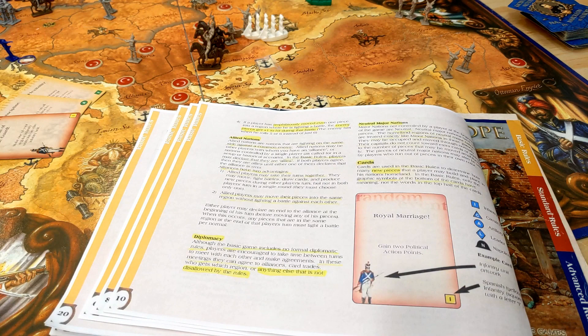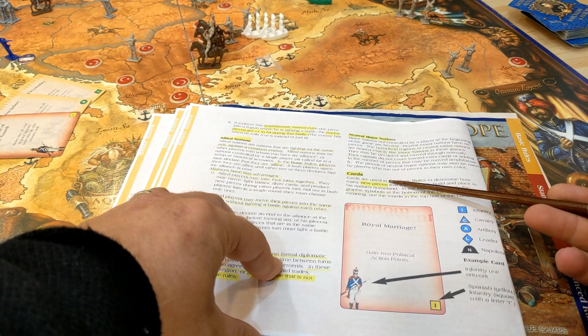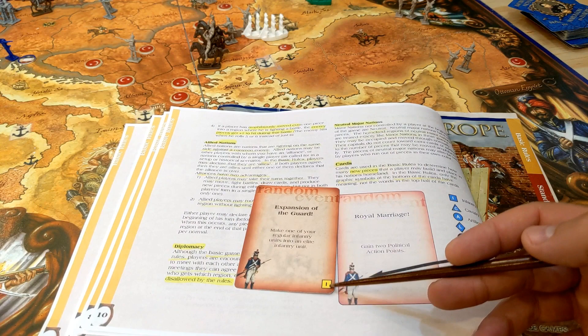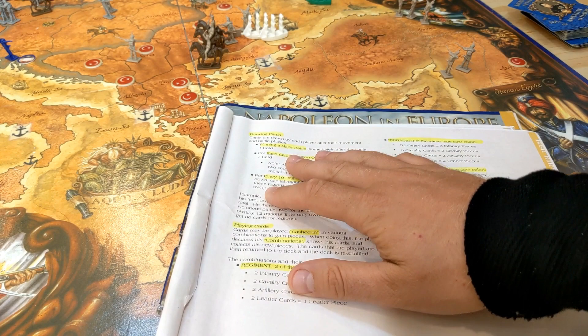Neutral major nations: if a nation like the Ottomans isn't chosen to play, all their pieces are removed and it becomes like an empty territory you can walk into and capture. Cards in the basic rules determine how many new pieces you get. You ignore the top half of the card — only the bottom symbol matters. The symbol shows the nation color and unit type, such as Spanish infantry.